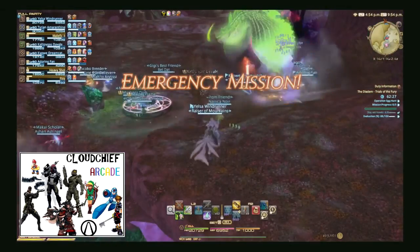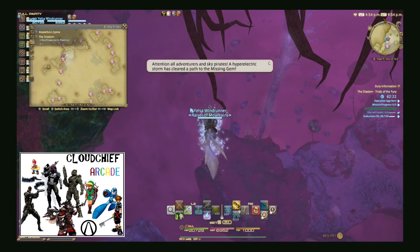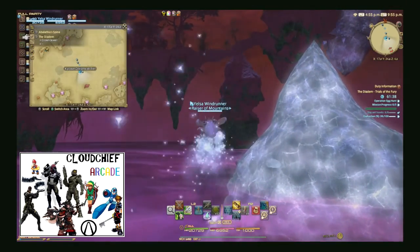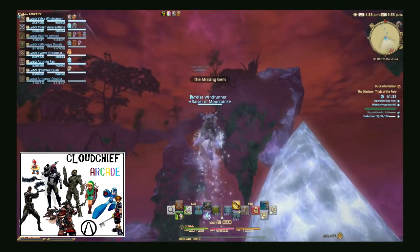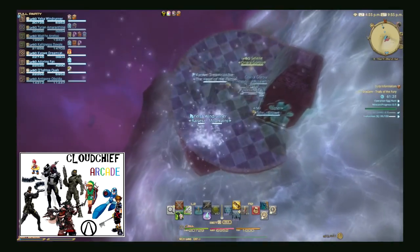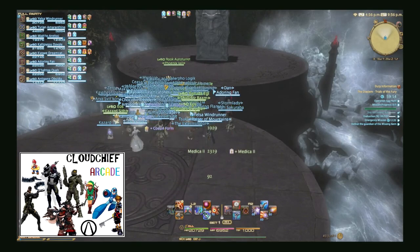Rarely when you're doing Diadem, something will pop up saying emergency mission. This will spawn rarely and give you a 15 minute time extension, and you'll get a message across your screen. When this happens, you're going to want to go to the center of the map. You can see the location in the video. Once you go to that location, you'll click there and then enter the emergency mission area.